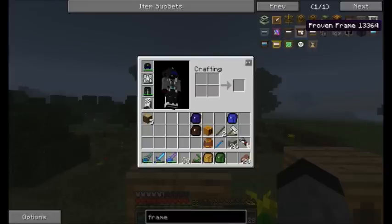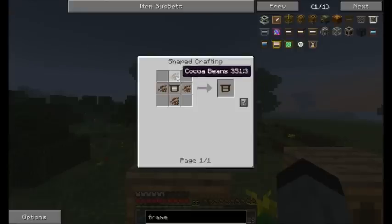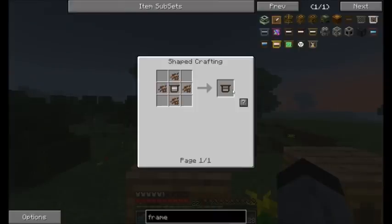The problem is if you have lots of apiaries you will need to use a lot of frames and you will need many Emeralds. The first frame that we will use is the Chocolate Frame, made with four cocoa beans and one impregnated frame. This basically decreases the lifetime of the bees very rapidly — the bees will die very fast and won't be able to give much product, maybe one or two, but that's really unlikely.